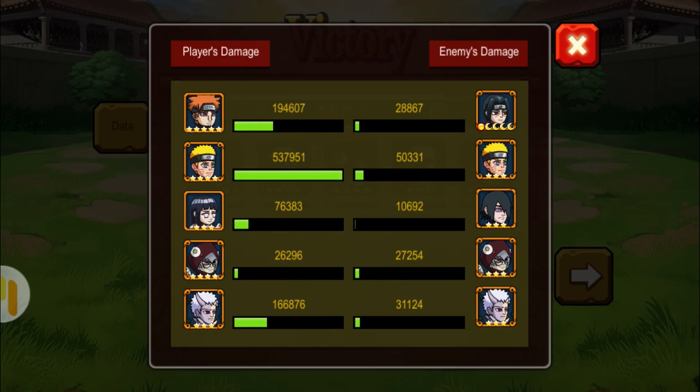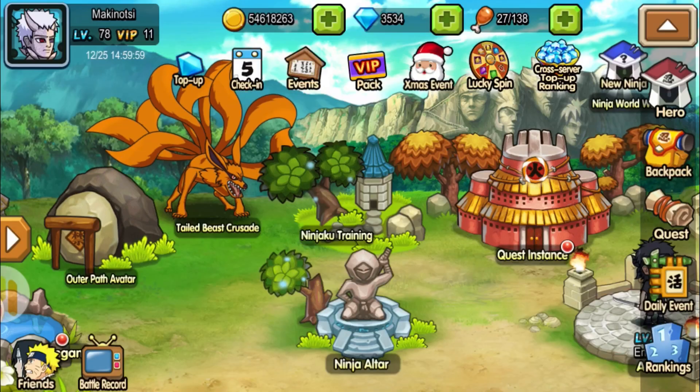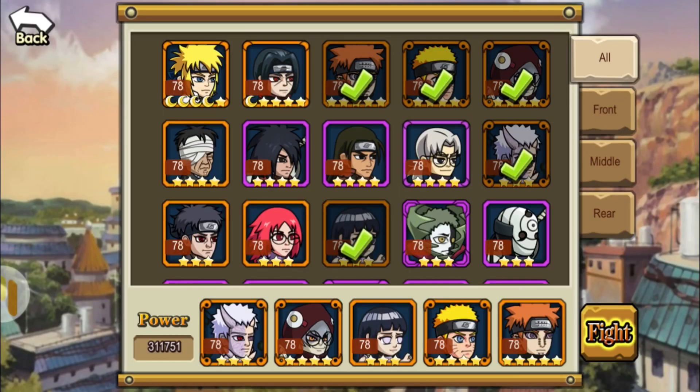You can see Sage Naruto actually did the greater damage, but Pain also did a lot of helping with his mana drain and also his knockback. So he's really a good tactic ninja.